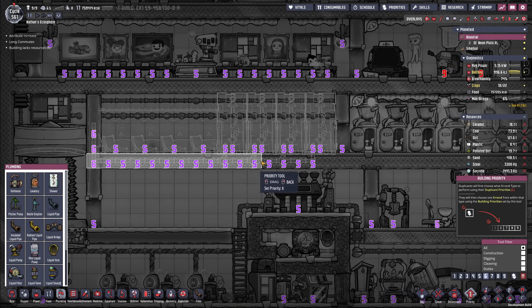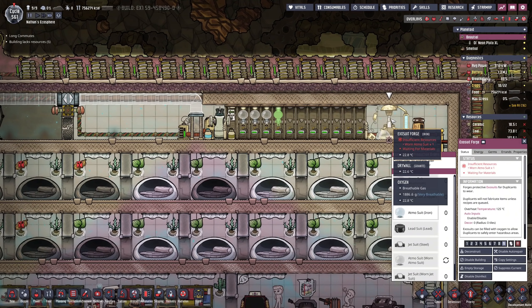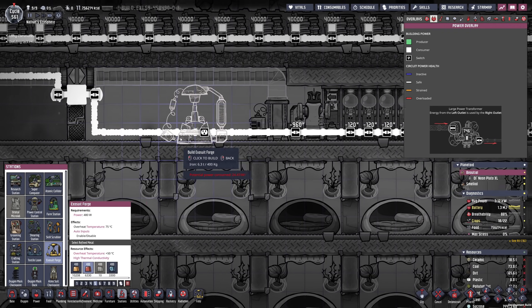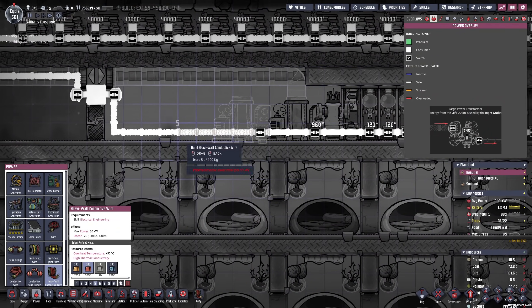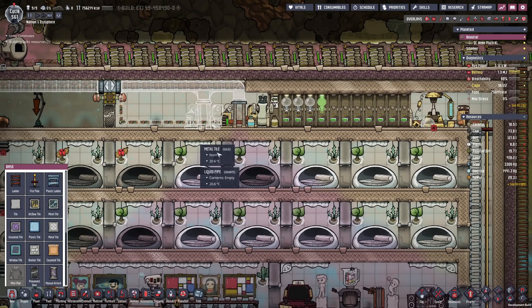Let me quickly speed these pipes up and also the showers so that we can make use of them, and maybe quickly reroute the water here. One more thing I wanted to do is move the exosuit forge — this actually requires four tiles. What I wanted was to have three transit tube access points and then the forge, but maybe we can get by with just two. We also have enough materials to upgrade a couple of cables, and then of course we want to connect this.